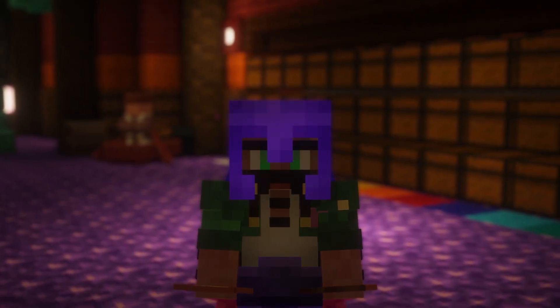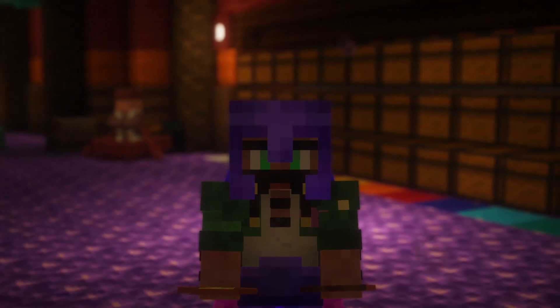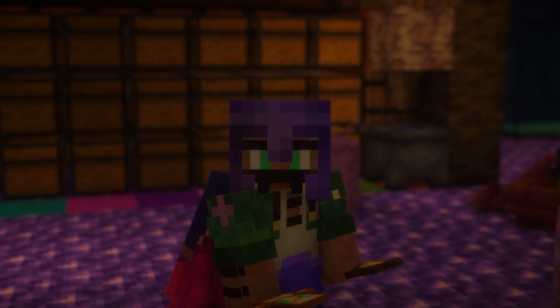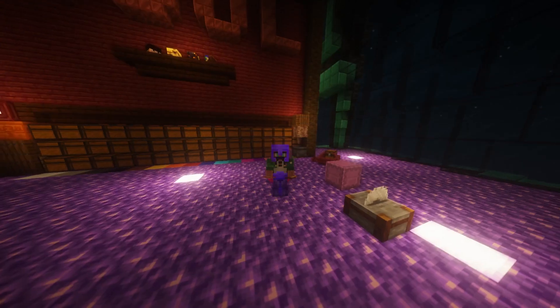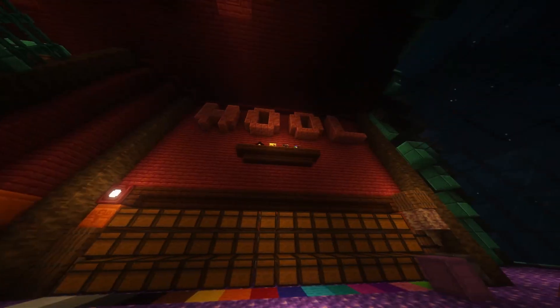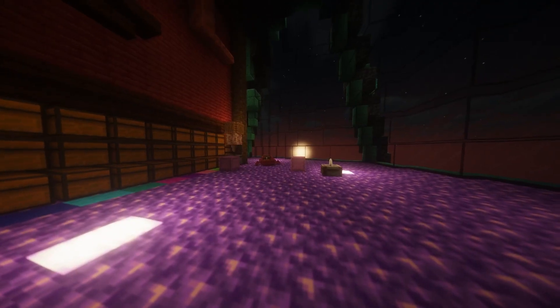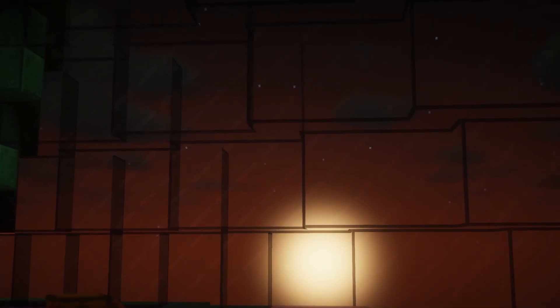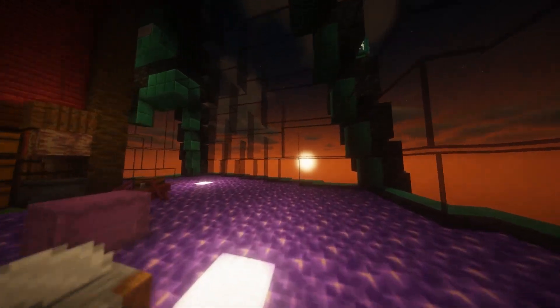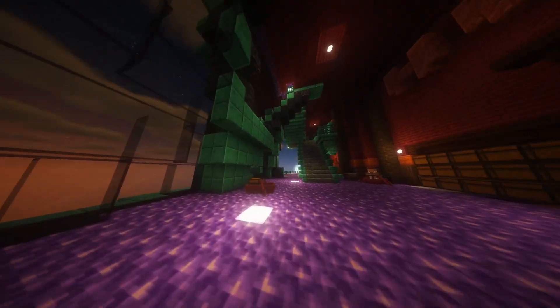I've installed some new options for my shaders and I'm just trying to put a little bit of a cinematic flare on my videos going forward. This awesome depth-of-field effect — I just love it, it's like Grand Theft Auto in Minecraft or something. You zoom in and look at the sun coming up — it's a round sun and round moon, and you can see them both at the same time.